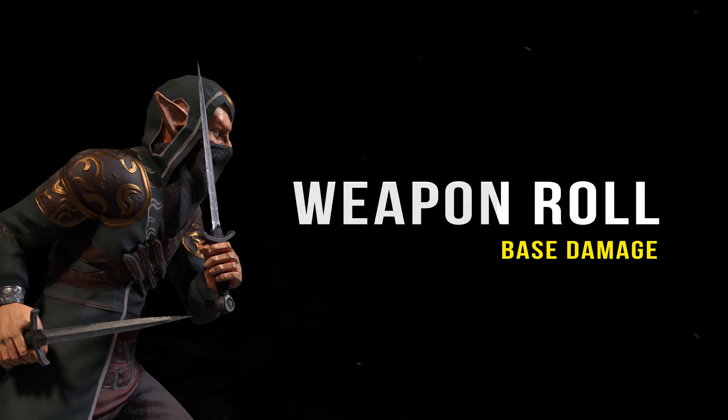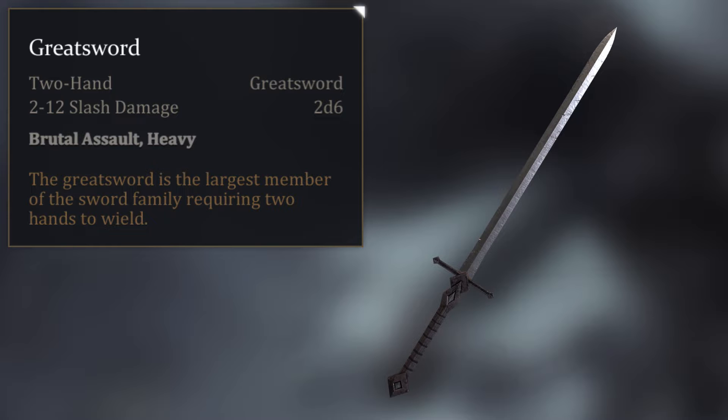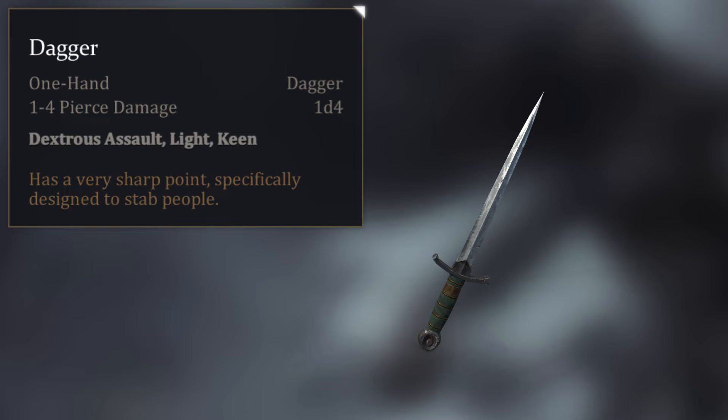If the attack is higher, it hits. The attacker then gets a roll for their weapon to determine base damage. Larger weapons will have higher damage dice. A greatsword, for example, has 2d6, while a dagger has 1d4.